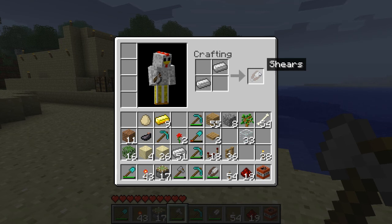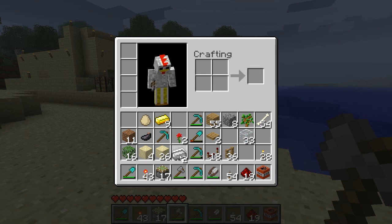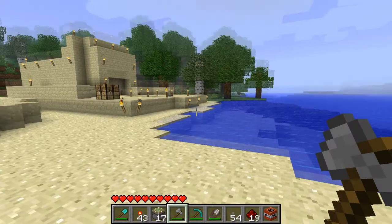You can also kill it and it will give you one piece of wool as opposed to three. But I guess if you want to harvest wool fast, you ought to do that. But since I have one in my inventory, I'm not going to make one.